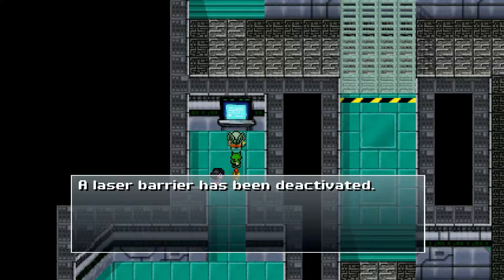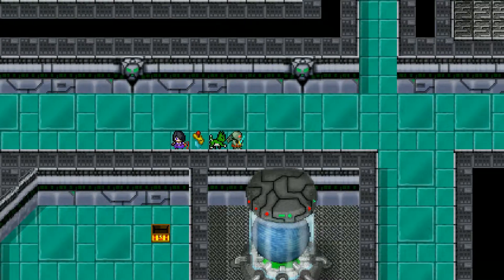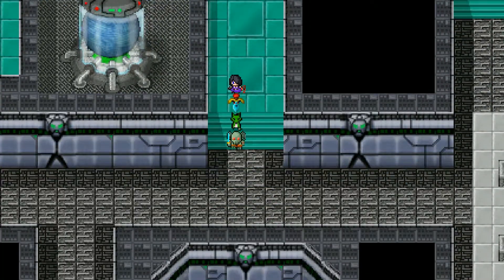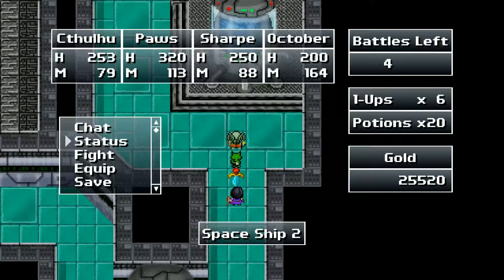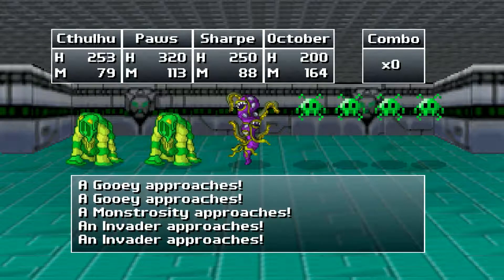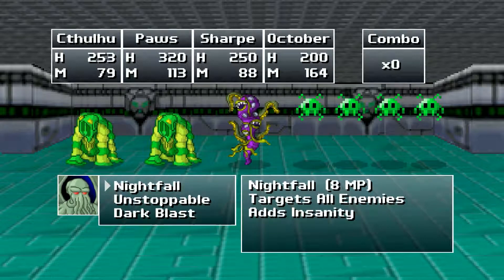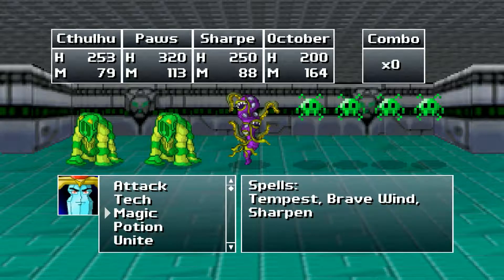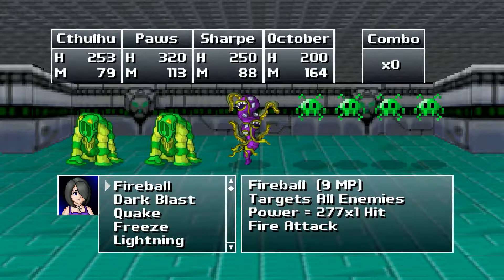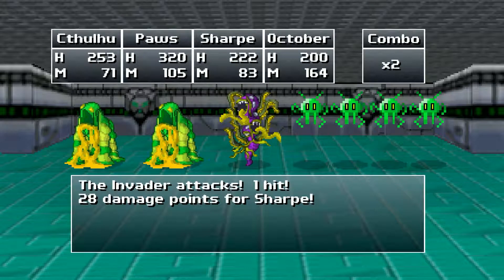I ran into this — I'm not sure where the laser barrier is deactivated from, but we shall find it. I'm not sure if it's even on this floor. We'll discover it as we go. We only got a few more battles left, so let's go ahead and get those out of the way. With that we'll be able to get our last little bit of leveling for this area done. Everyone gets all spiky and stuff, I like it.